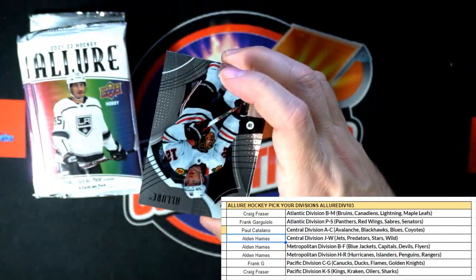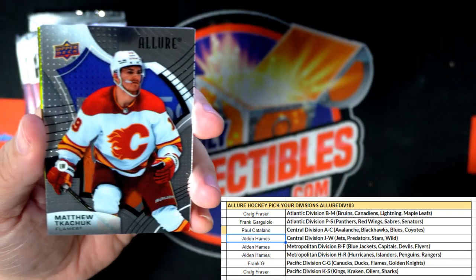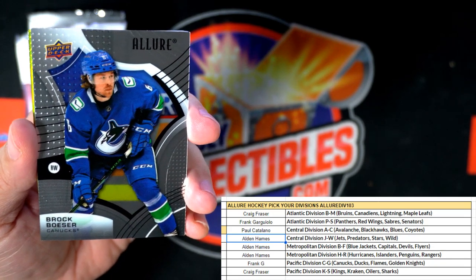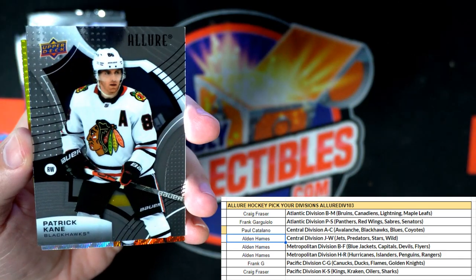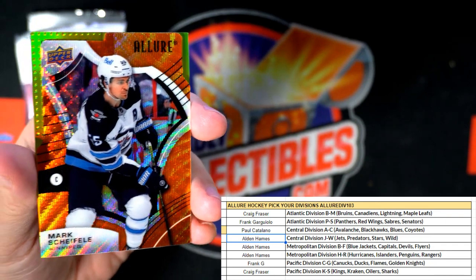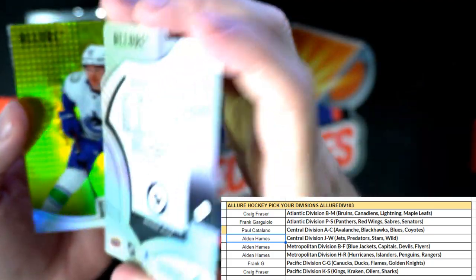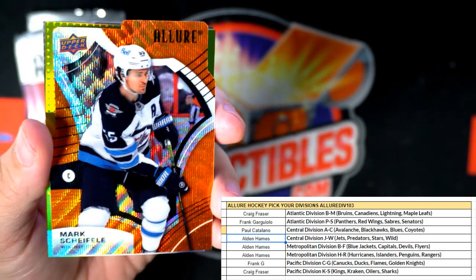I love these cards because they're just like prism — they're just hot, just sick, look so good. Brad Marchand for the Bruins there. Patrick Kane — didn't the Blackhawks trade him in a rebuild, right? And then we have Mark Scheifele here, and this is an orange slice die-cut, Winnipeg Jets.